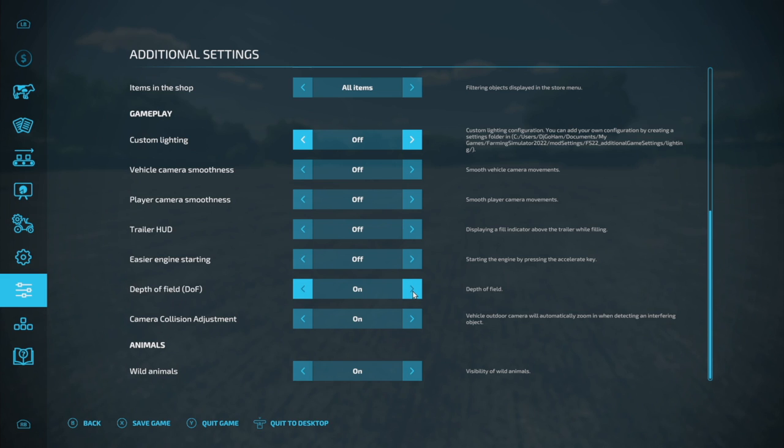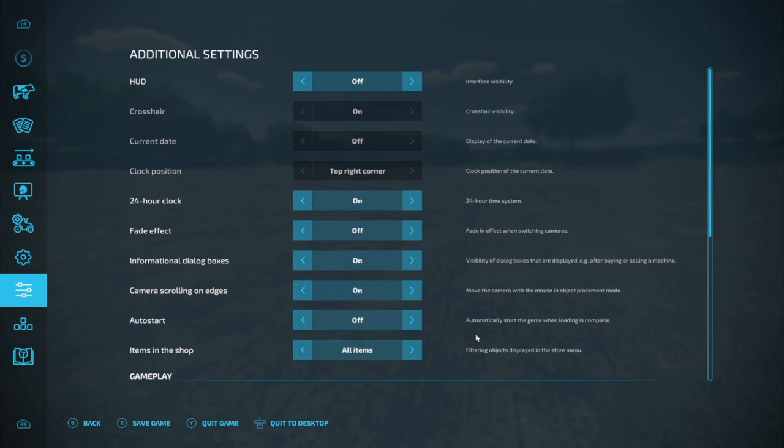Depth of field can be turned on and off — it adds a blur effect rather than a true cinematic mode. Camera collision adjustment automatically zooms in the outdoor vehicle camera when it detects an interfering object. You can also turn wild animals on and off — birds, deer, etc. The Additional Game Settings is super awesome — if you're playing FS22 on PC, you need this mod.